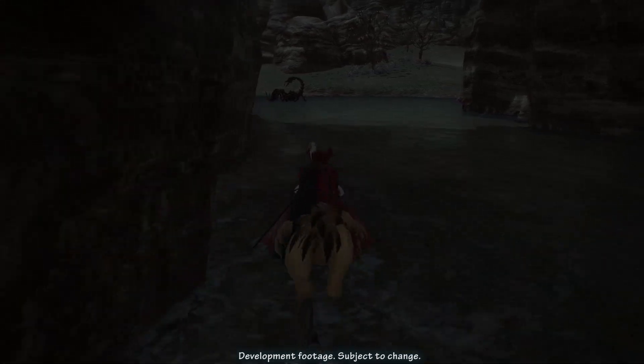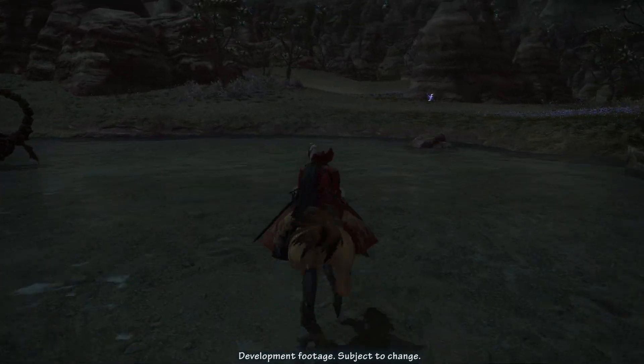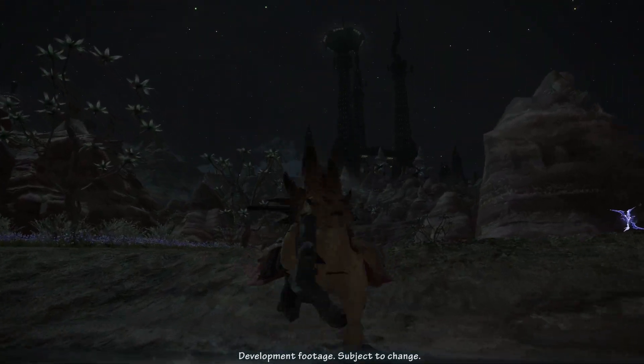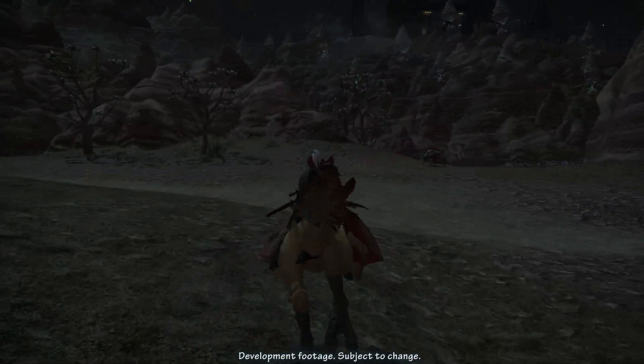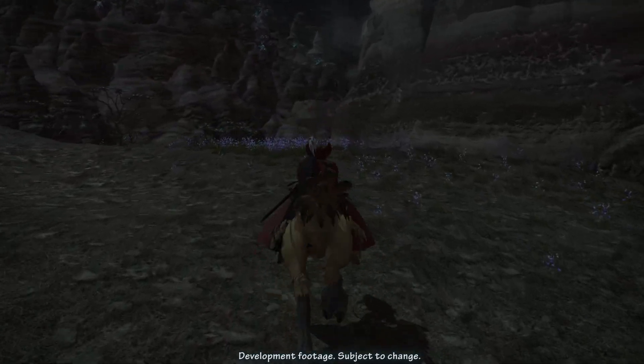Ninjas will learn three new skills in Stormblood. Hellfrog Medium, learned at level 62, instantly delivers a 400-potency point-blank AoE attack at the cost of 80 Ninki gauge. Bhavacakra, obtained at level 68, instantly delivers a 550-potency attack with a recast time of 50 seconds.